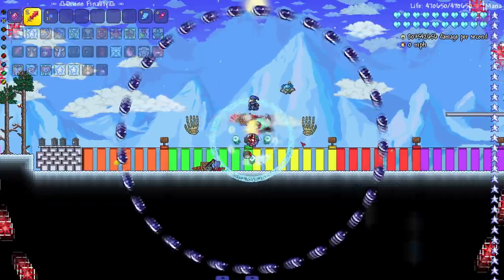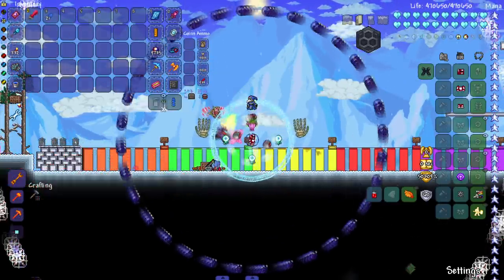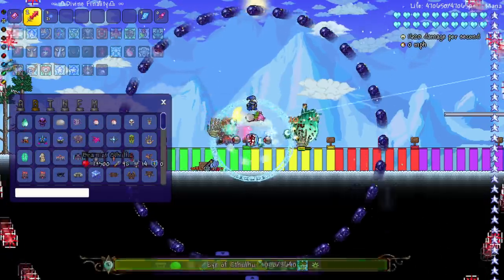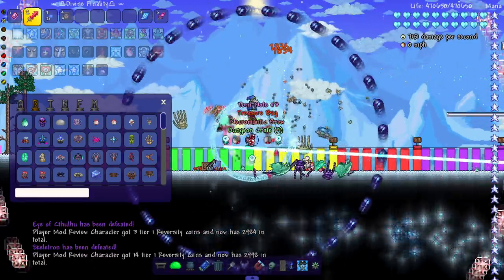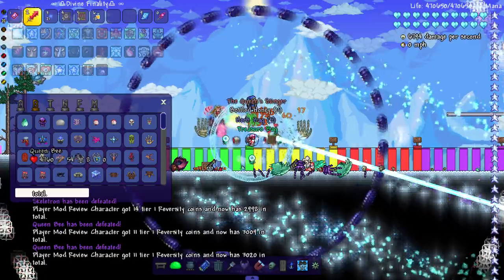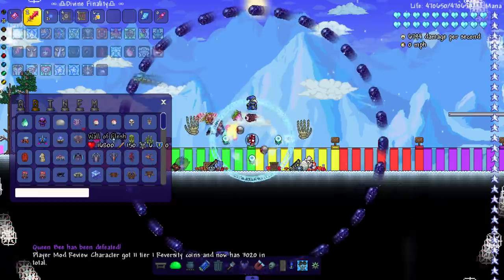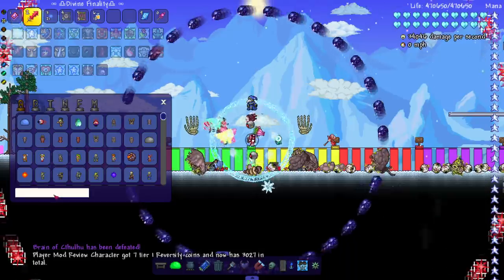Hold up and right click to summon - that's what it said, right click while pressing up. I'm right clicking but I'm not seeing my summons. Skeleton dead, queen bee dead. Queen bee looks a lot different now - instead of just being a reskin it legit looks like a hornet, that's very very cool. Wall of flesh also looks a lot cooler too. Brain of Cthulhu dead.